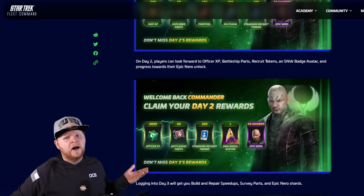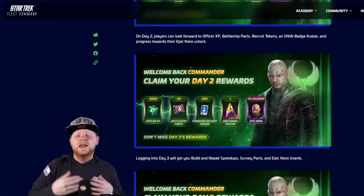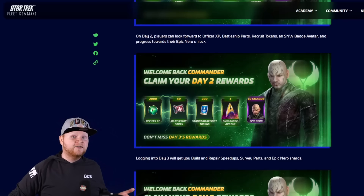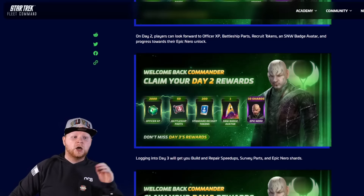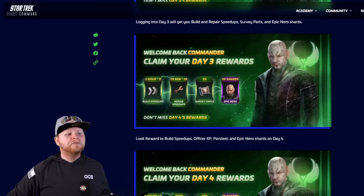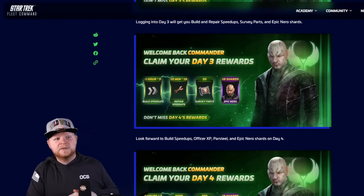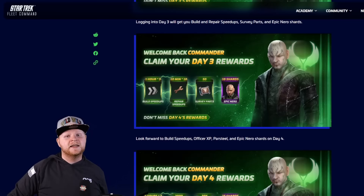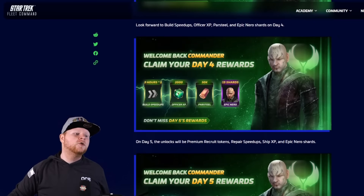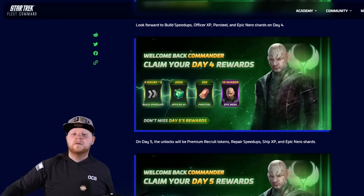As you can imagine, it follows suit — now you get battleship parts, officer XP, standard recruit tokens, and an avatar badge. They're giving out these frames and badges early on, which I think is great tactics. Day three gives more speed ups — one hour speed ups, 10 minute speed ups — 50 survey parts for the ECS Fortunate that you just unlocked as a low-level player, and 10 Nero shards. Day four gives you more speed ups, more officer XP, more par steel, and more Nero.